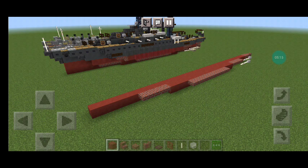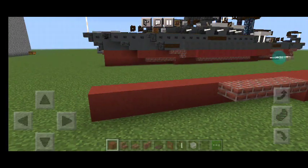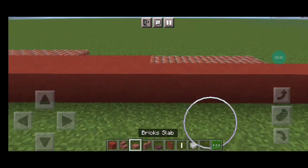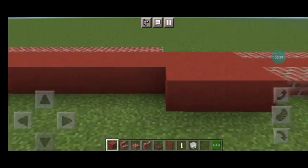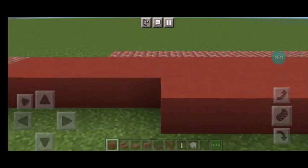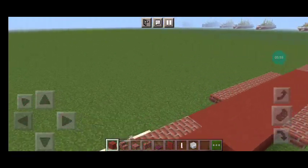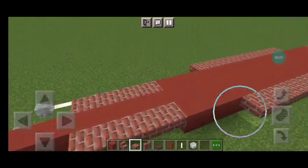Alright, moving into this tutorial, we're going to start off with layer one. If you're building this in the water, this will be on the second block underwater. You want to start off with nine red terracotta blocks, with four brick top slabs, then three red terracotta, followed by nine red terracotta with brick slabs on them. Then go back in and place three red terracotta and four brick top slabs.